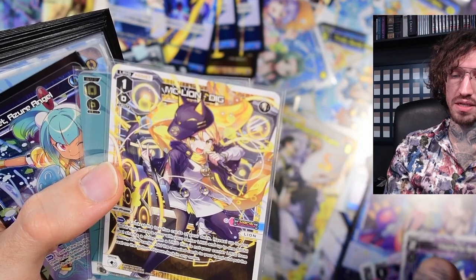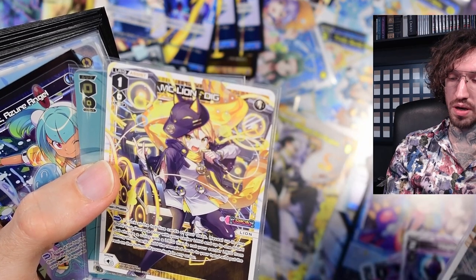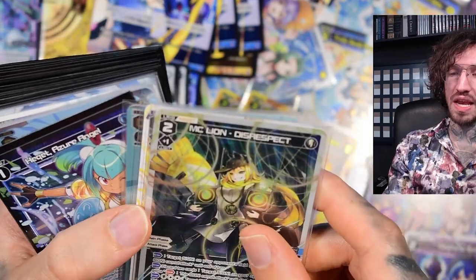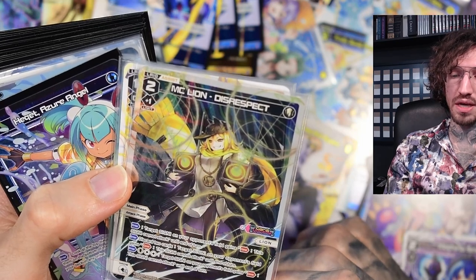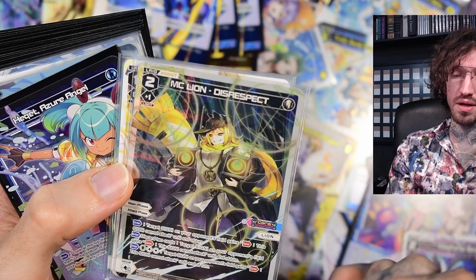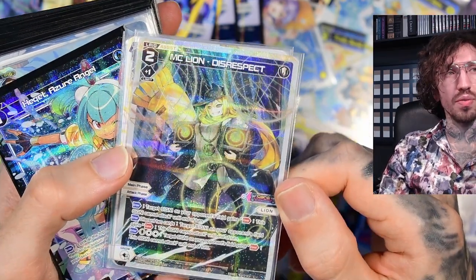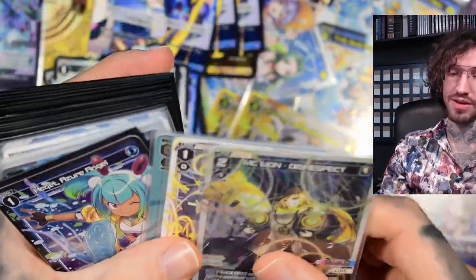MC Lion Disrespect costs two: a target signi on your opponent's field cannot attack until end of turn. If you discard two cards, another target signi on your opponent's field also cannot attack - similar to Madoka Clap, you can shut down your opponent's field. In general this is a very nice defensive assist Elric, basically Madoka Clap in white. And yeah, the card looks amazing in foil so I had to include it in the deck.